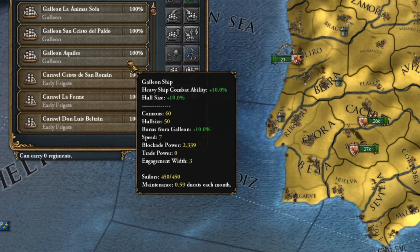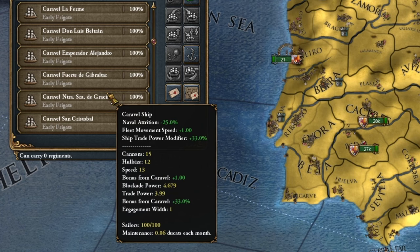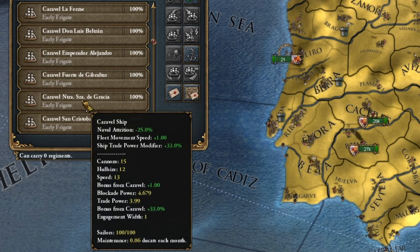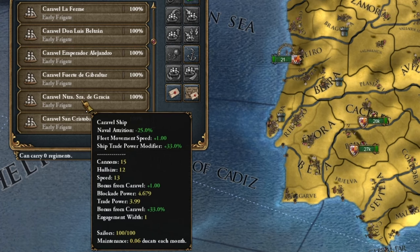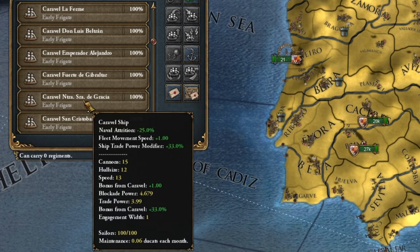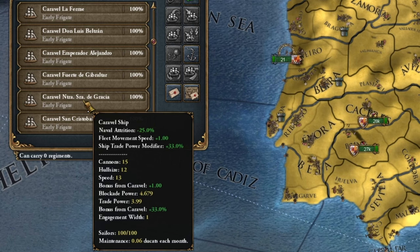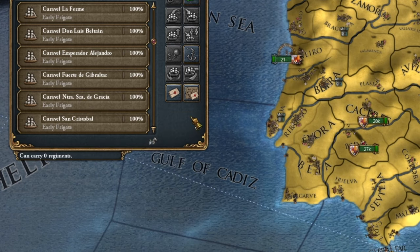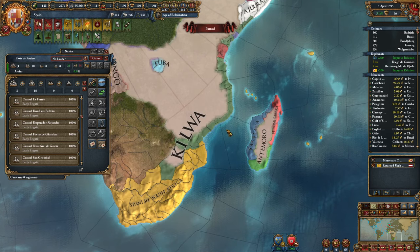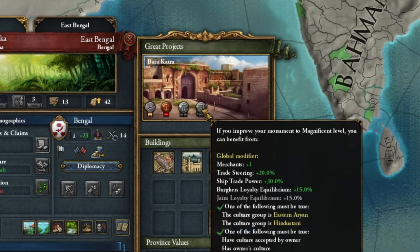I must also admit that the Spanish Golden Galleons - look at them: ship combat ability plus 10, sturdier ships. We also have an early frigate, meaning trade ships with such bonuses, reduced navy attrition, fleet movement speed plus 1, ship trade power modifier plus 33%. And honestly, I'm tempted to now make an episode with Portugal, which I changed to 2 Sicilies - adopt Sunni Islam in it, then change to Spain which would be Sunni, and make certain monuments, because here we also have ship trade power 30% in Kilwa City and a second monument in Bengal, Barakatra.